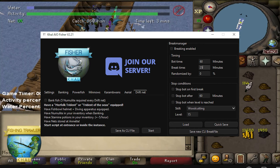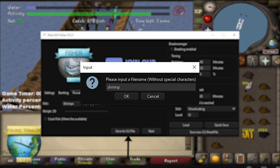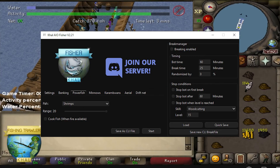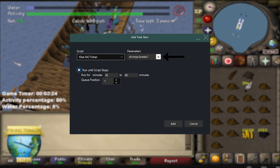To use the script with the Botting Hub bot manager, open the GUI and choose your preferred settings. Once you have the settings, click on save as CLI file and name this file whatever you prefer. In this example, we will name this as shrimps. If you want to take breaks, go to the breaks manager and choose your breaks. Click save new CLI break file and name this file breaks1. Now open the Botting Hub bot manager, choose KAL All-in-One Fishing from the script selector, and type the name of the files you saved earlier: shrimps.breaks1.